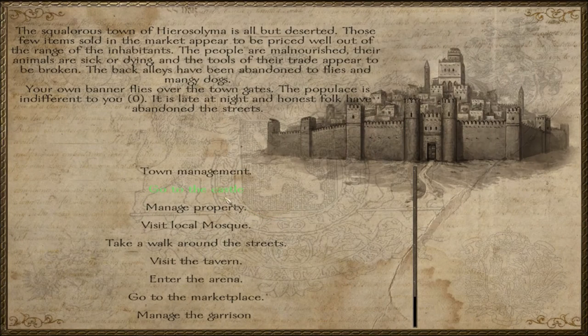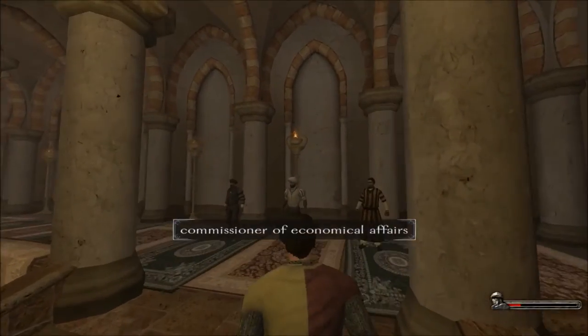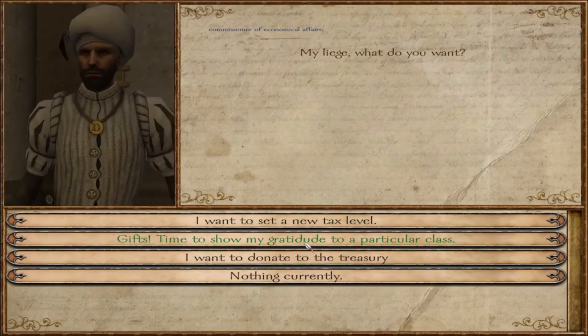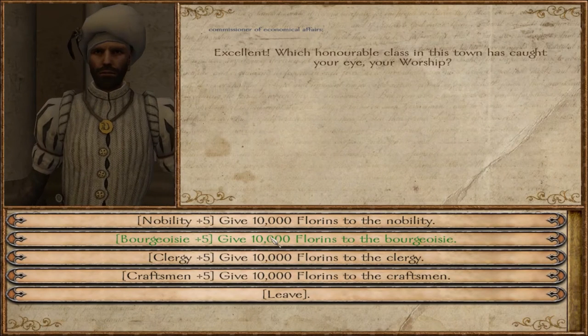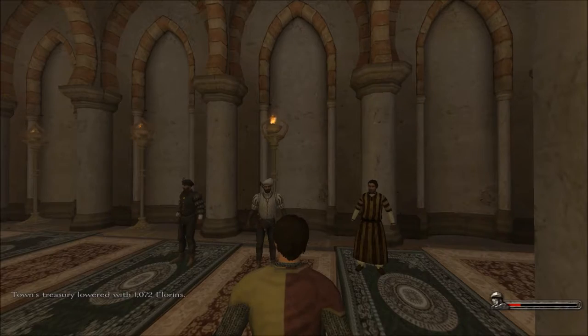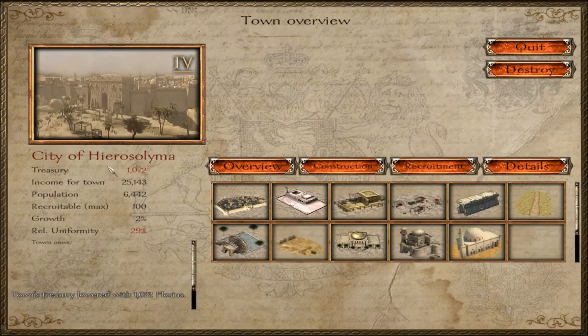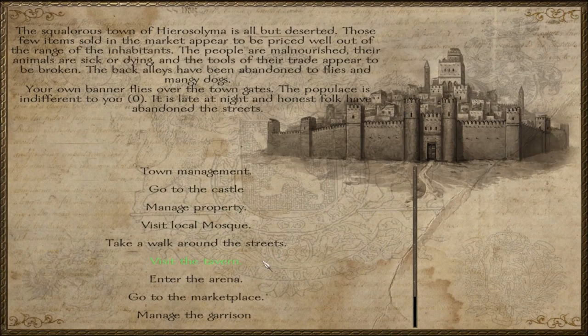Let's head back into the castle and try to raise the clergy's power once again. Under gifts, let's give 10,000 florins to the clergy — yes, perfect. Now we only have about 1,000 left, so we've spent basically everything. But that now means the clergy is at 50%, which gives us plus 5 conversion — that's exactly what I wanted. The garrison is looking fine and we have a Geronian guard. I think we can head out now.